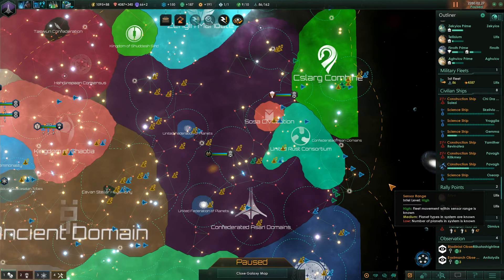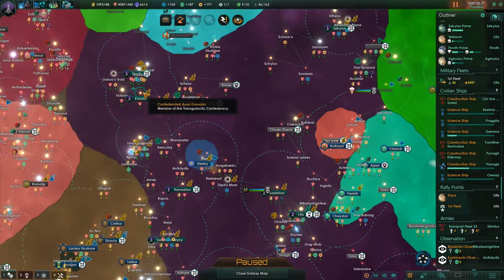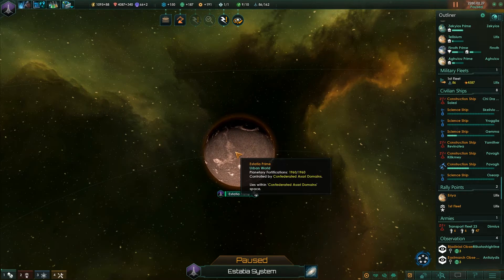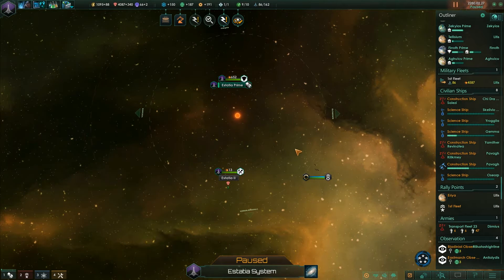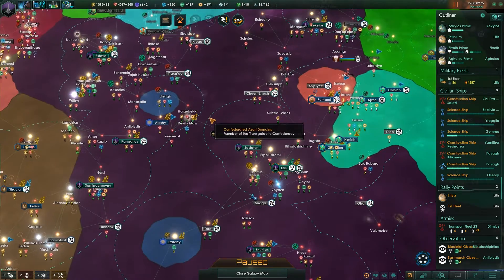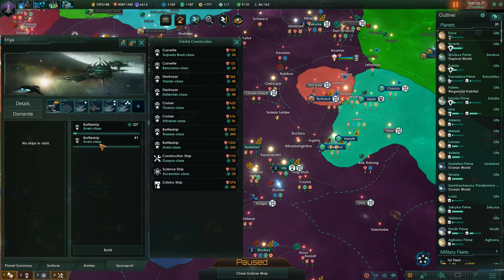Hello everybody, I'm the Storm here and welcome back to Stellaris. In the last episode, in addition to our basic management of the Empire, we did a few things. We converted this planet to an urban world in preparation for eventually converting this system into a prototype ring world. We also unlocked the ability to build battleships and have begun construction of our first battleship designs.